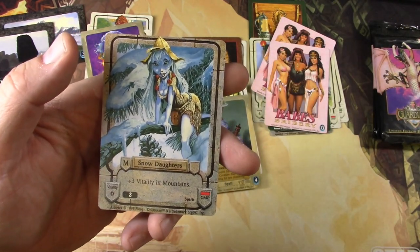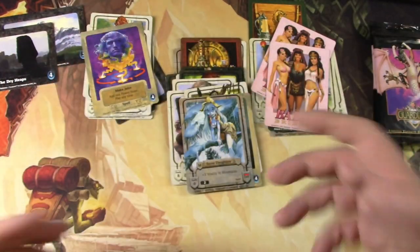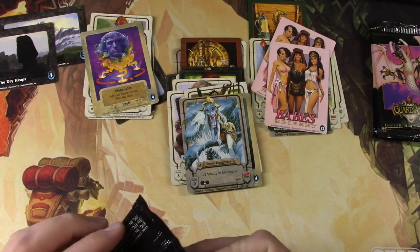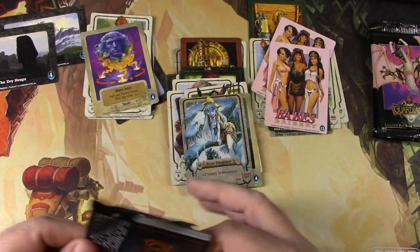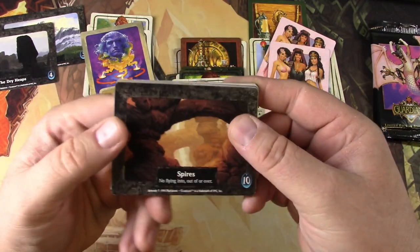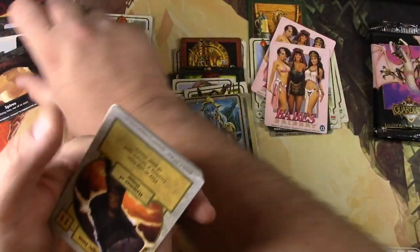Snow Daughters — very cool. I don't know anything about the rarity of these, so if anyone knows down below, let me know. Did I pick up any of the heavy hitters for this game, if there are any? That's Spires — excellent art there, by Parkinson, whoever that is.